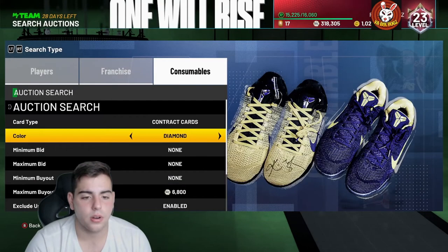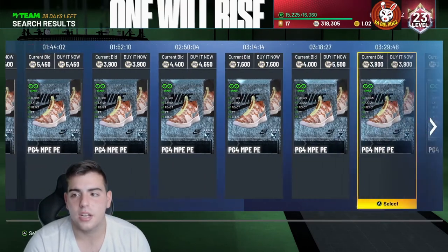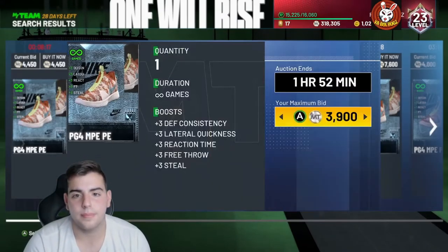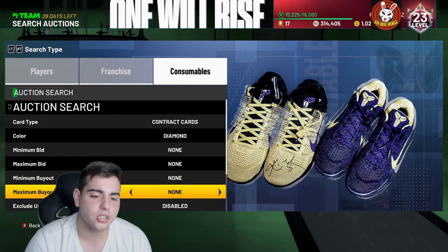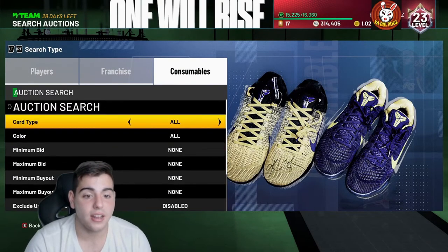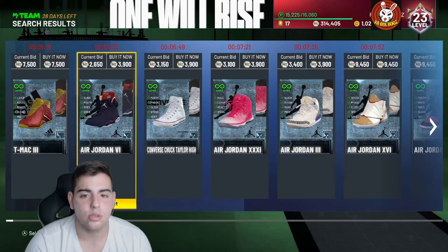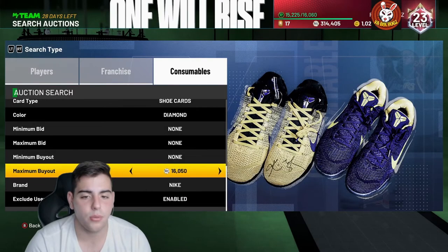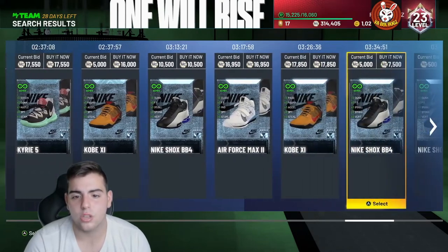Diamond Shoes — let's check it out. I'm on contract cards, shoes, diamond, Nike. I invested in a lot of Nike shoes. Diamond Shoes were on the Spin this week, so you're going to see them dropping in value big time. I bought a ton of these Diamond Shoes. I'm trying to get some of these KDs — you want to focus on KDPEs, they have the most value. The Kobe XIs are also very valuable. Those are the shoes I am looking for right now.